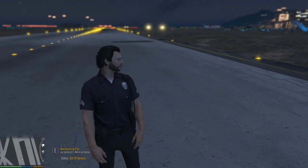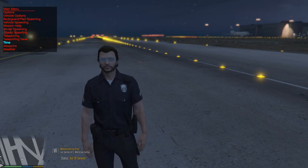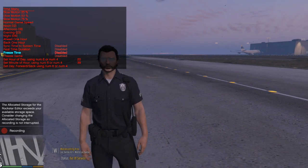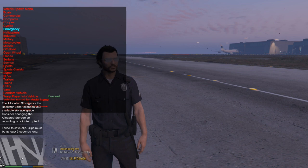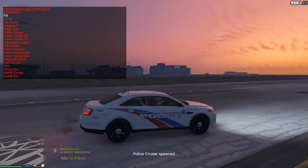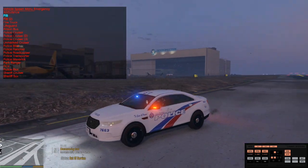We're going to use the Simple Trainer. Go ahead and pull up your Simple Trainer. Click Vehicle Spawning. Let me actually change the time real quick — I don't want it to be too terribly dark. We'll put it around evening time and freeze the time on that. Then go back and go up to Vehicle Spawning again, go to Emergency, and let's go ahead and start with the FIB. This is going to be our FIB. We can go ahead and activate our ELS.